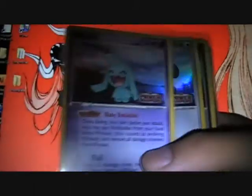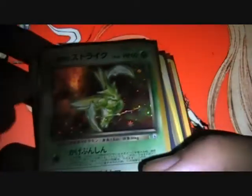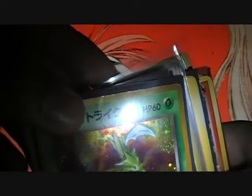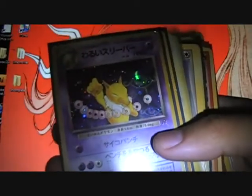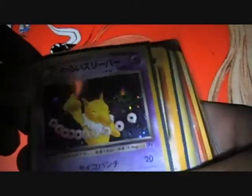Dark Wheezing holo - as you can tell it's really beat up. Japanese Rocksite - there's a crease right there in the middle, air bubble on the sides, and silver edge. Dark Hypno with silver edge, scratches and silver edging. Hypno-chan, really beat up as well.